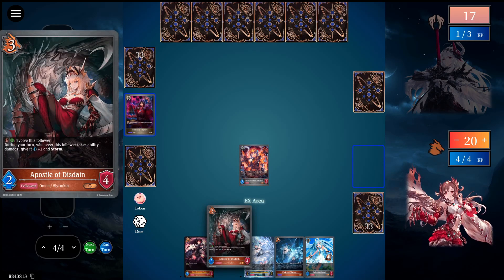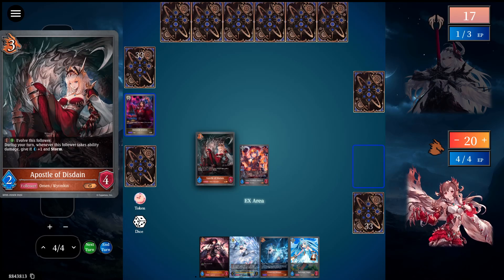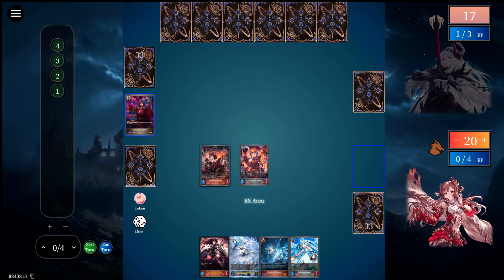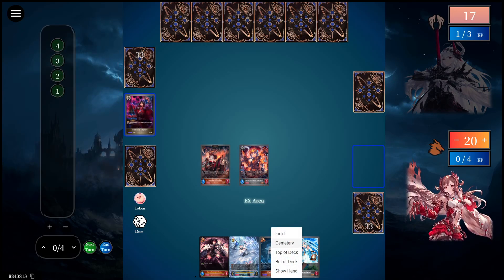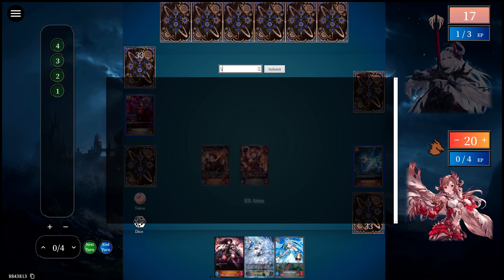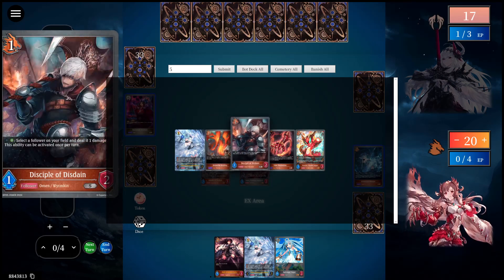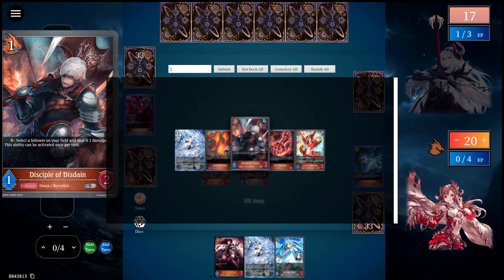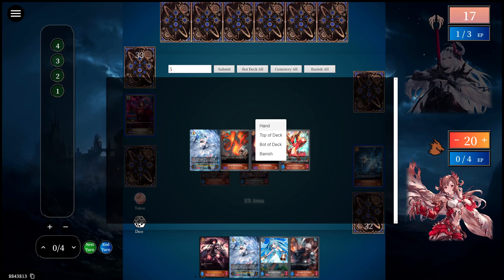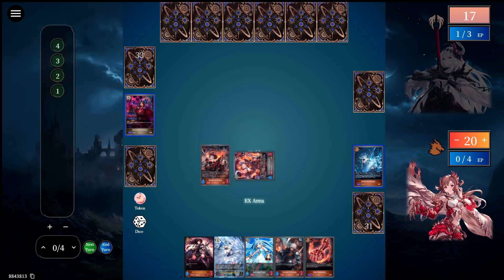Then I draw. I will play Apostle of this Dane for free. I will use The Evil. Then I will discard one to look at the top five. And I can take two — all my cards. I will choose this and this. The rest goes away. And then I swing for free into your face.